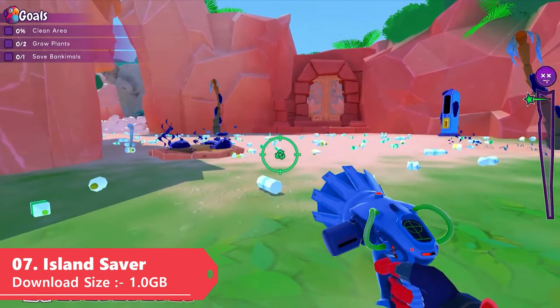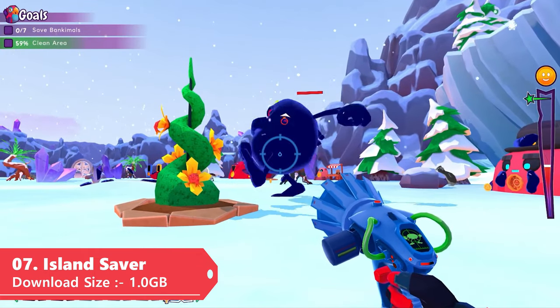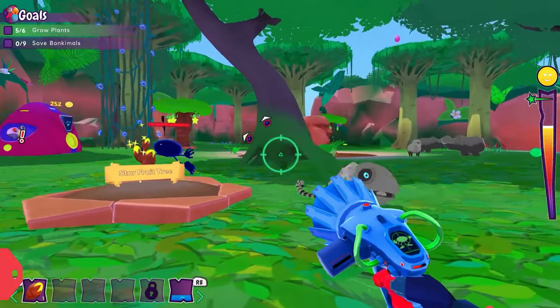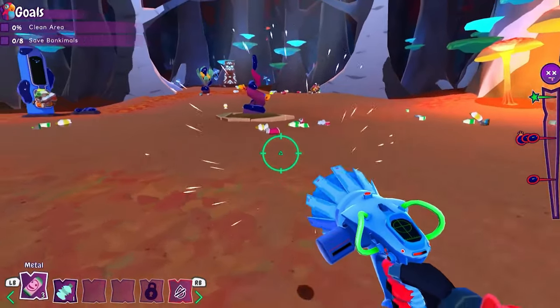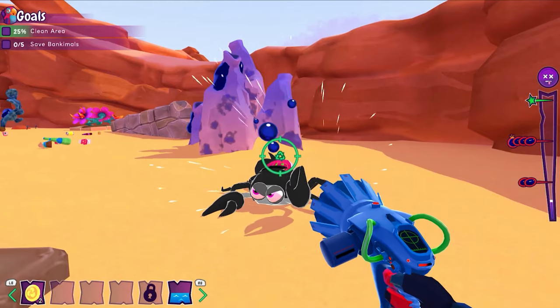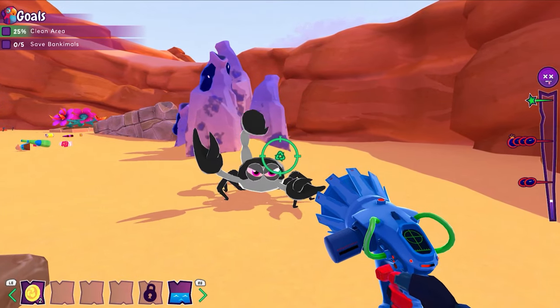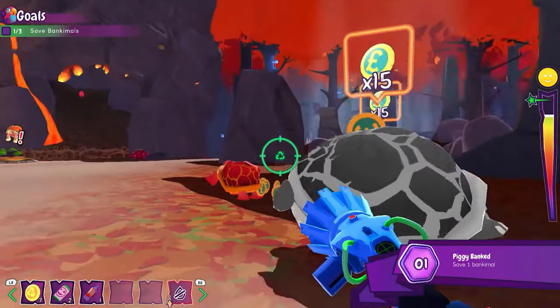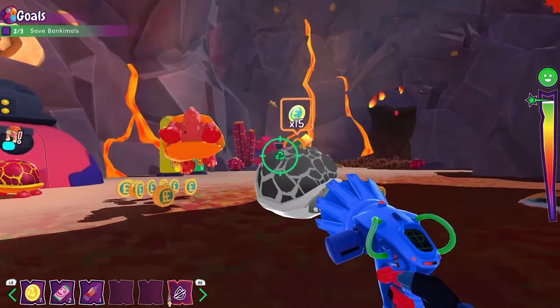We've talked about a lot of multiplayer games, but next up we have a nice single-player story game called Island Saver. It's a free-to-play casual adventure game where you save islands from hazardous plastic waste using your trusty trash blaster to sort and clean everything up. It's a very simple and fun game with over 2,800 overwhelmingly positive reviews on Steam, and the download size is also just around 1 GB.